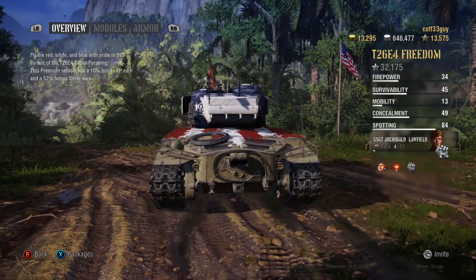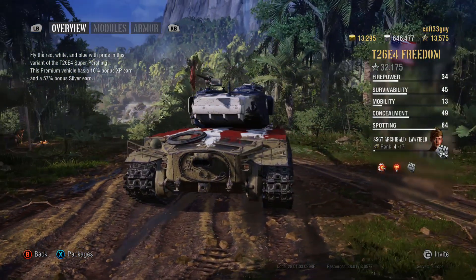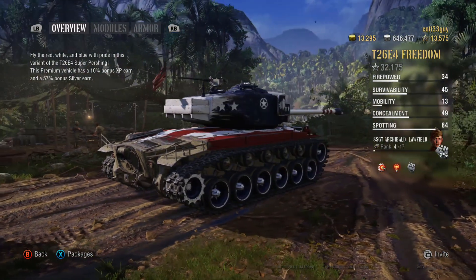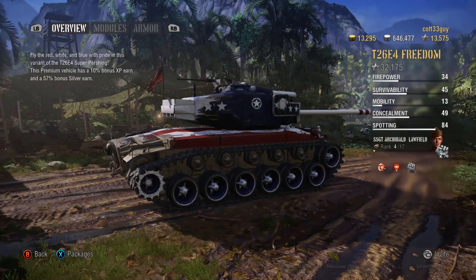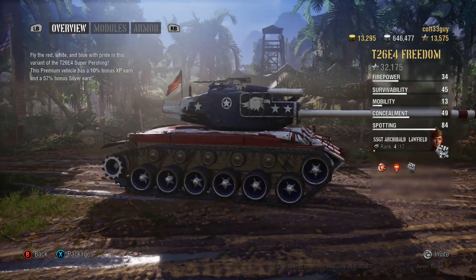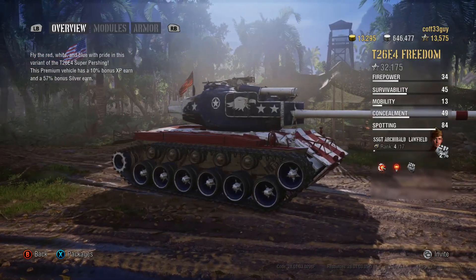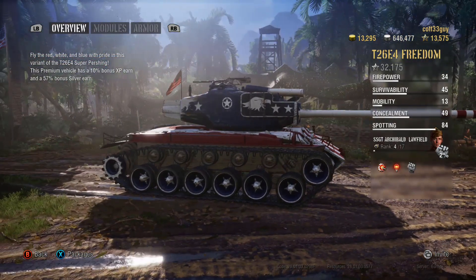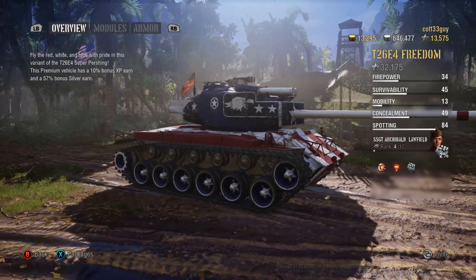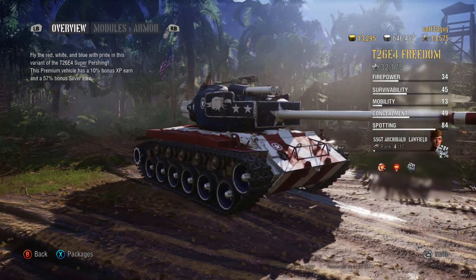Unfortunately in the game itself we don't seem to have got this — I hate this gun, it is the worst thing about this tank. The tech tree Pershing actually gets the better gun, the T15 E2, which is a tier 9 gun and it's superior to this in every single way, even though the Pershing never got that gun in real life. But that's just what we have and we'll work with it.